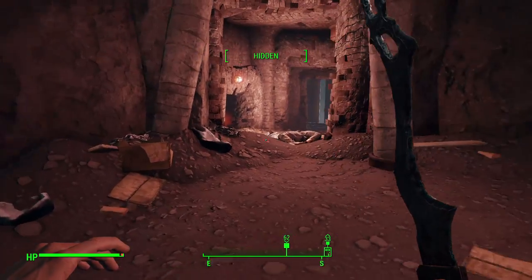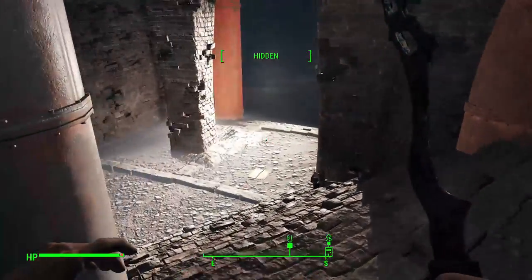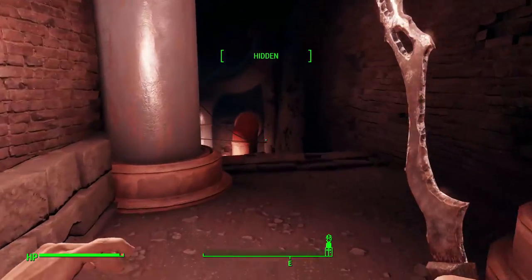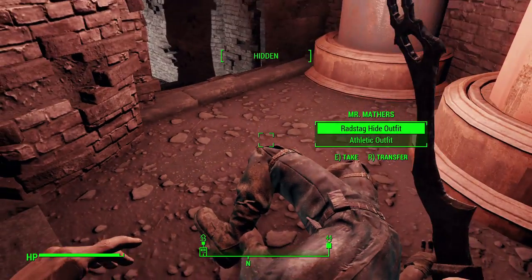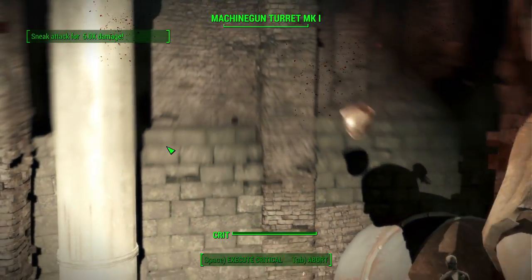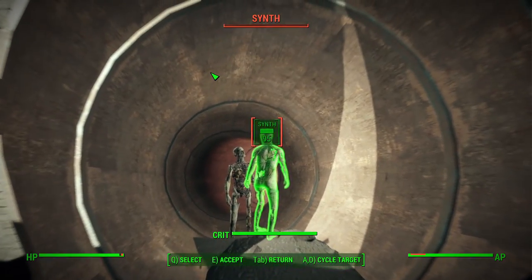At levels 7 and 8, go for Armorer and Blacksmith. A lot of those crafting components were present in the Assassin's Creed games and it makes sense for the character. Armorer will also help with damage mitigation early on — you can modify your leather armor if you're really roleplaying as Ezio — and Blacksmith lets you make helpful mods for your melee weapons earlier in the game. At level 9, take Rooted. We went all the way to Strength 9 both for melee ability and for this perk, which deals more damage and eventually lets you disarm enemies.